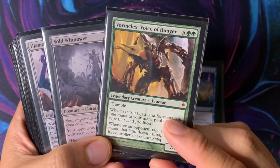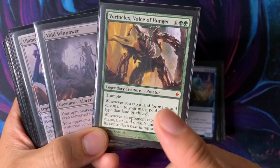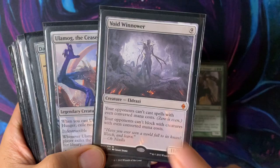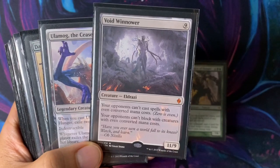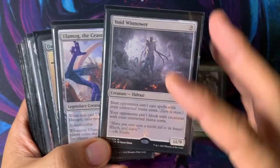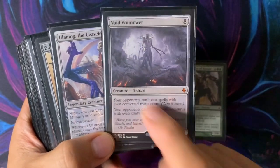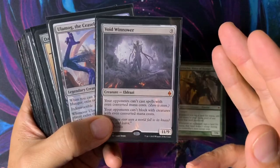Vorinclex doubles your mana, and with Kinnan you get plus one on top of that while your opponents only get half mana. Void Winnower — I actually have a story about this. My opponent stole it, and I had an even-mana-cost card to kill my own Void Winnower, but I couldn't cast it because he had the Void Winnower. So I kind of died to my own card. But as I always say, if you play a card you should be okay playing against it. You can't be bitter if someone Craterhoof's you when you play Craterhoof.